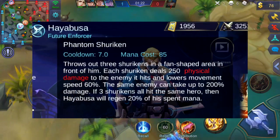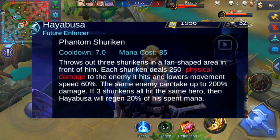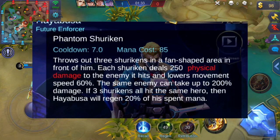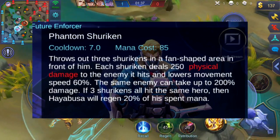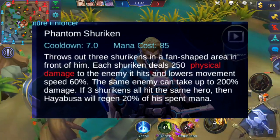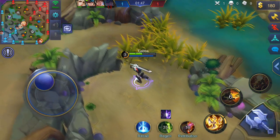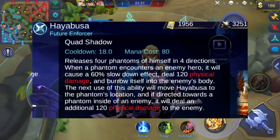His first ability is called Phantom Shuriken. Basically this ability throws three different shurikens in a cone-shaped area, with each shuriken dealing 250 physical damage and also causing a 60% reduction in movement speed. It will also increase your damage towards the enemy by 200%, and if all three shurikens hit the same enemy, you will regain 20% of mana spent.